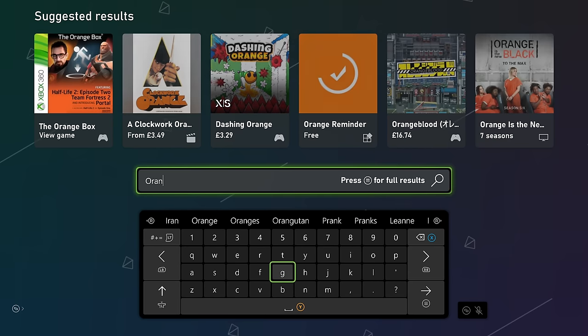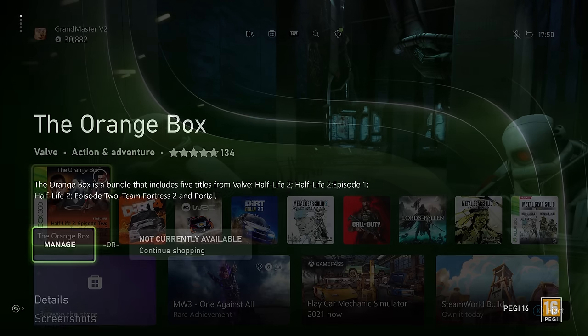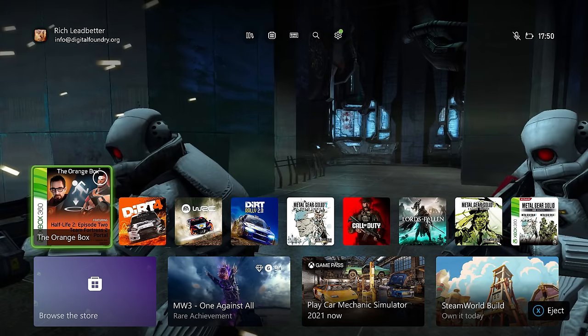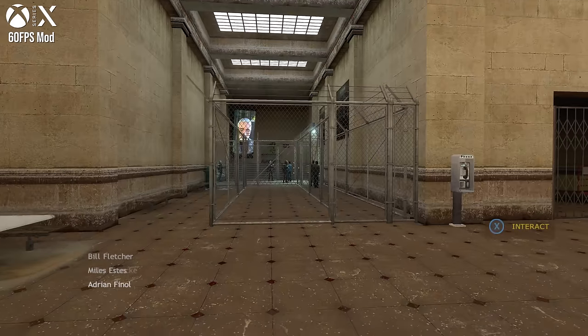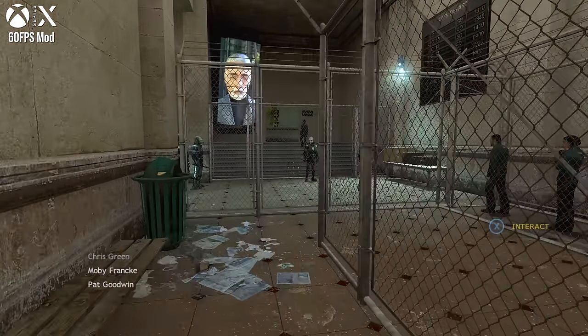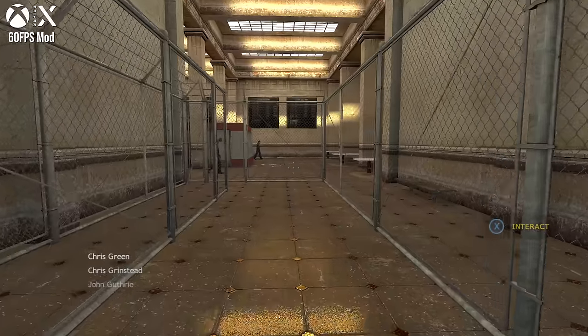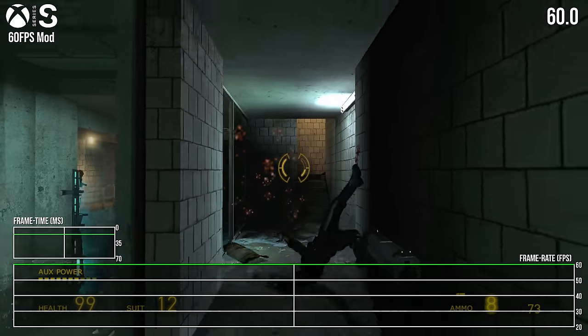The Orange Box has been removed entirely from the Xbox marketplace as of the 23rd of February 2023 — it simply cannot be bought digitally anymore. However, if you bought it before its removal it's still possible to play it from your library, and if you own the physical disc you're still good to go. That's obviously no good for Series S users without a disc drive — you had to buy the digital version while it was still available.